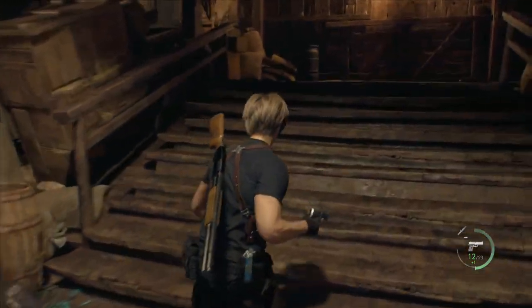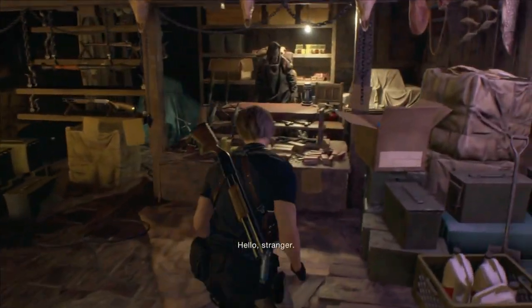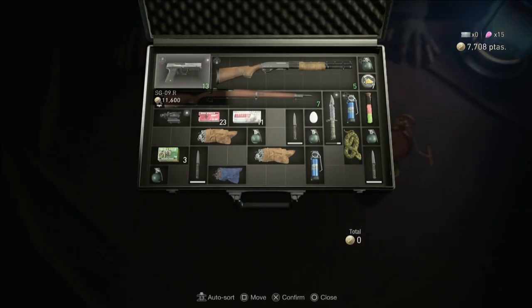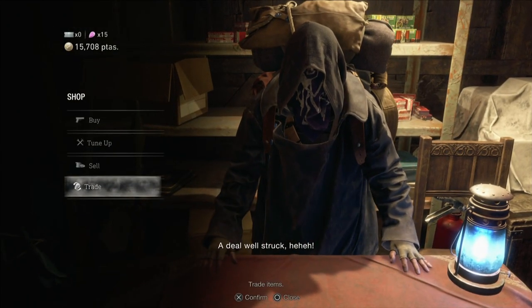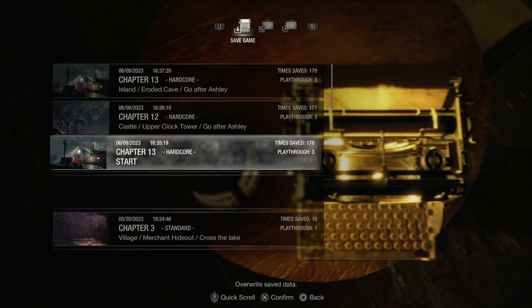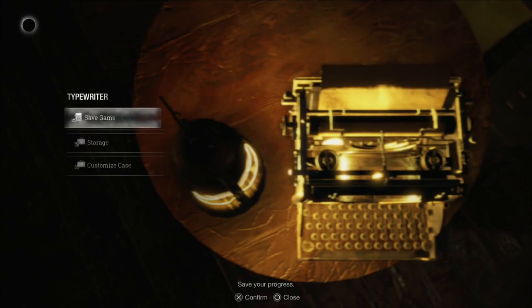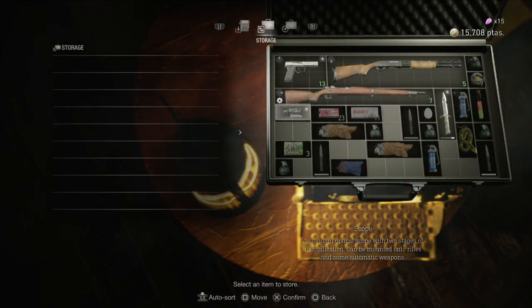Do you want to do the shooting gallery? Yeah, I might as well. I hate it in this one — I don't remember what I get for it, but in this game you get charms which you attach to your case. It'll say 'for selling only' if you can't equip it. You might as well save the game too while you're here.